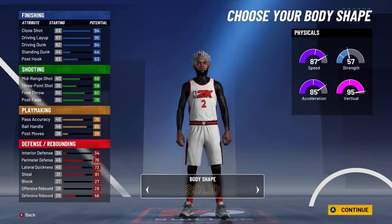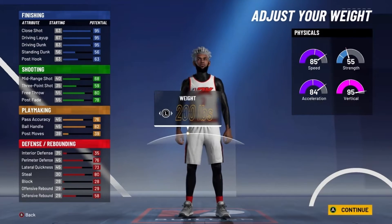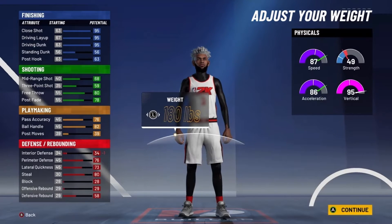For body shape, I'm going with solid — really up to you. For height, you want to go with 6'5" to get the 95 driving dunk, and put the weight down to 180 pounds to get the 86 acceleration. If you go any higher in weight, you lose that 86 acceleration. For wingspan, minimize it — it sounds crazy, but you still have a 92 driving dunk while your shooting goes way up: 71 mid-range, 61 three-point at 99 overall, and 75 mid-range with 11 shooting badges.